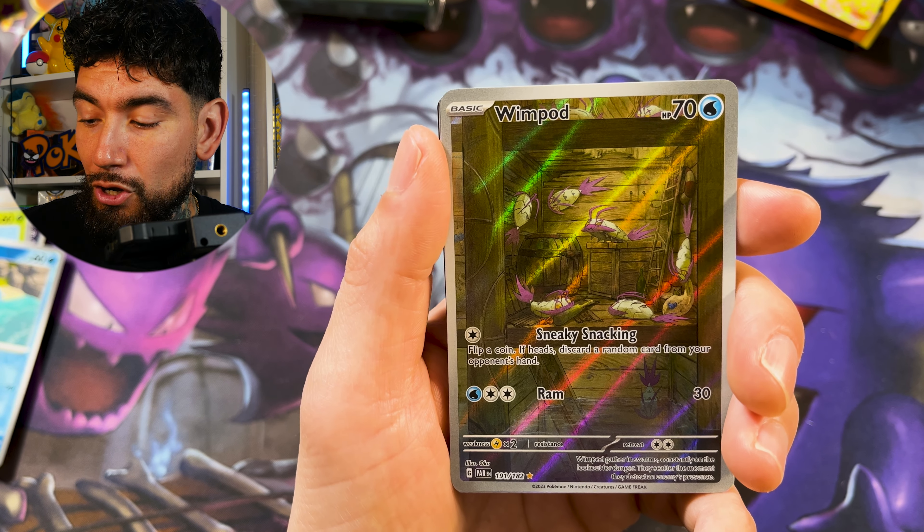Beautiful Iron Moth card — I always forget about that card. Do we have something here? We have our first illustration rare. Let's see — oh, Wimpod. Not the best pull but it's cool. It's like a treasure chest or a pirate ship. And then we got the Tinglu right behind it that no one cares about. Really, really beautiful Wimpod. Do I want to encounter this thing in real life? No, absolutely not. Most Pokemon would be terrifying in real life. Not mad at that pull whatsoever.